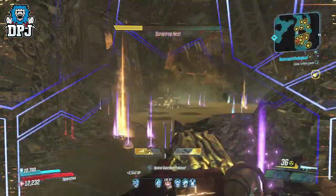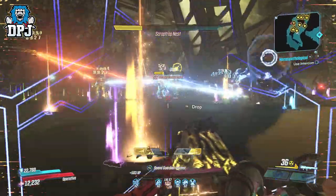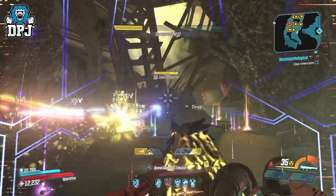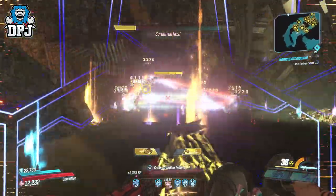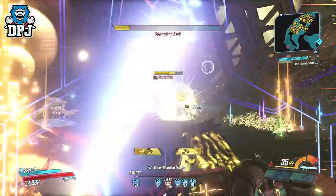Rinse and repeat as you please. Now the legendaries down here are pretty good too, as you get DLC 1 legendaries from Scrap Trap, non-DLC legendaries from the other enemies, and Revenge of the Cartel exclusive legendaries from the Cartel mini-bosses that constantly spawn in here too — as well as earning XP at the same time. So this is a great spot for legendary loot and XP.